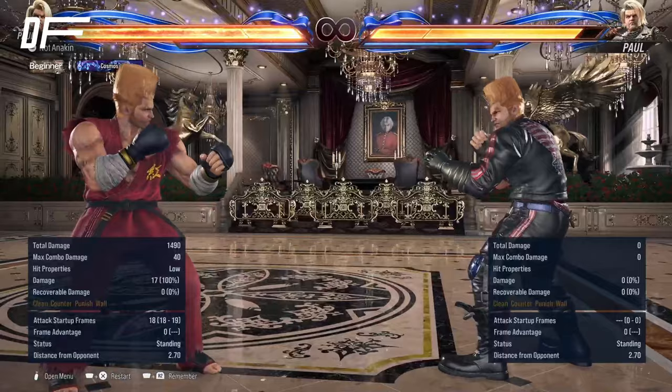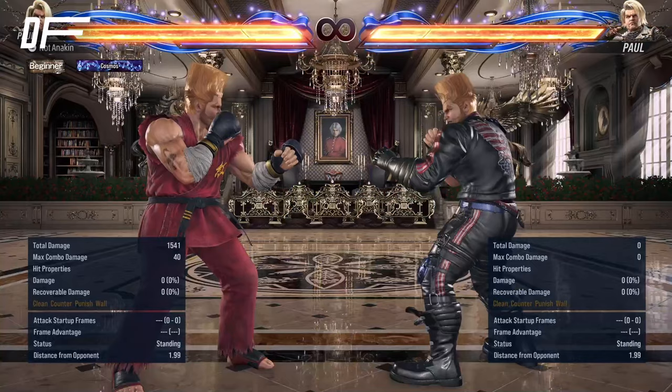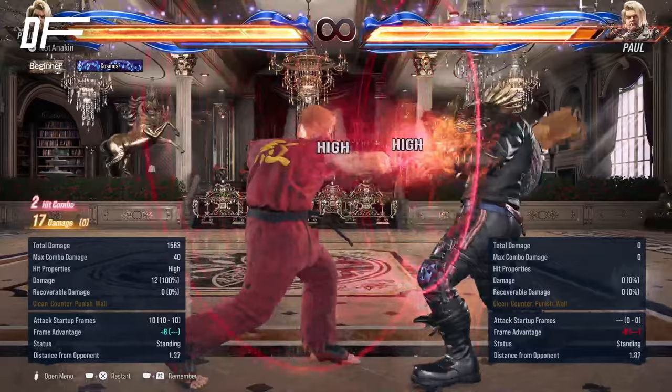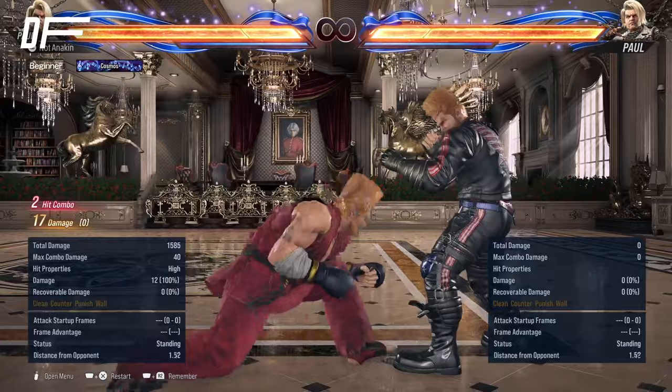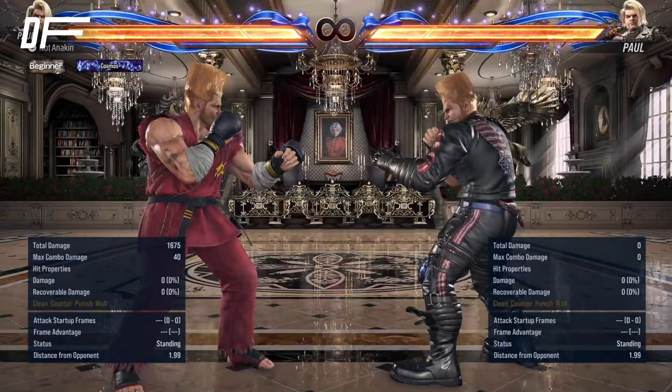He's also got quarter circle forward 3. This move gets excellent rewards on counter hits. It has amazing range and tracking — great low check there. Also keeping it very basic, he's just got his jab and his 1-2, very essential pokes. And he's got while standing 4, which can be executed as quarter circle forward 4. Great quick approach with an 11-frame mid, does good damage, plus 5 on hit.